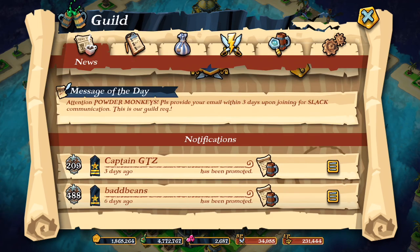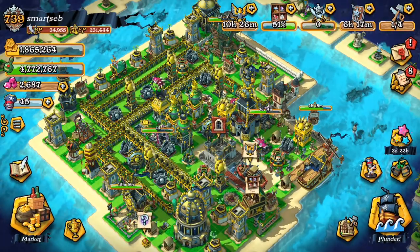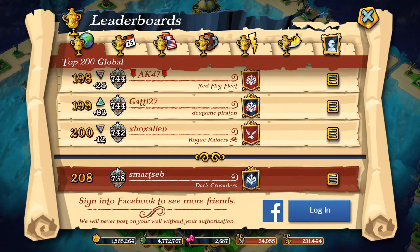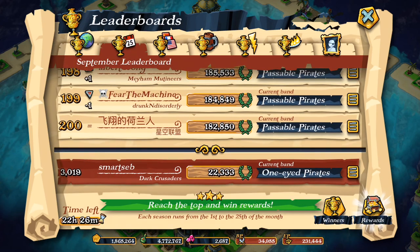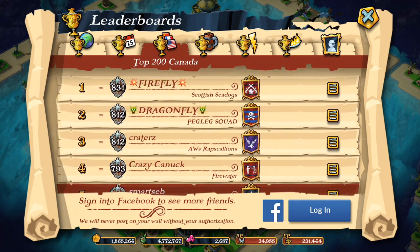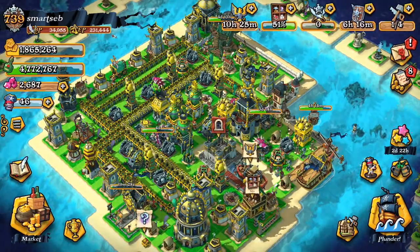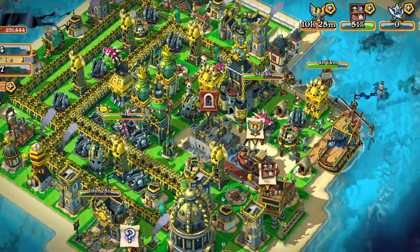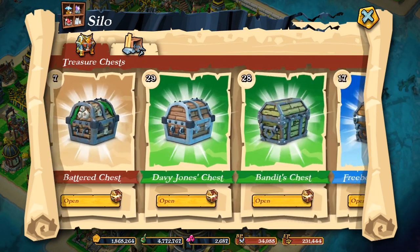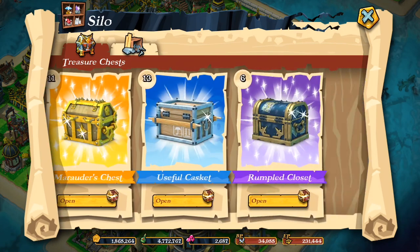I got kicked from my previous guild — I think I wasn't effective enough during the Rumbles event. So I'm trying to find a guild where I can contribute to all the perks and the guild event. Last weekend I managed to get into the top five in Canada, which wasn't really difficult to be honest — not many people are pushing right now. In my silo I have a ton of chests that I'm not going to open in this video.